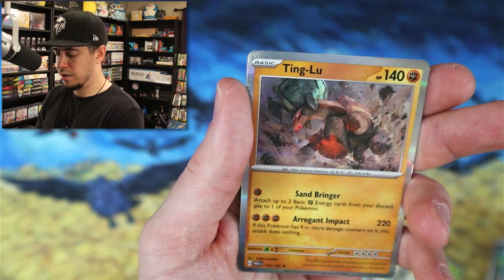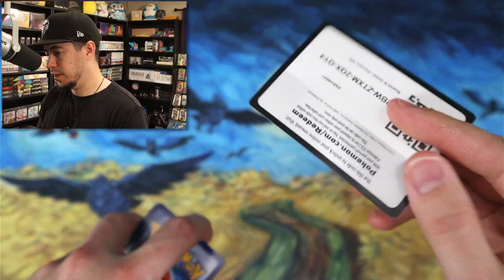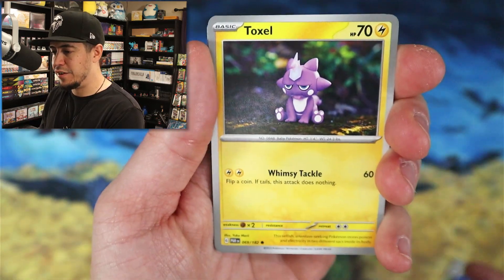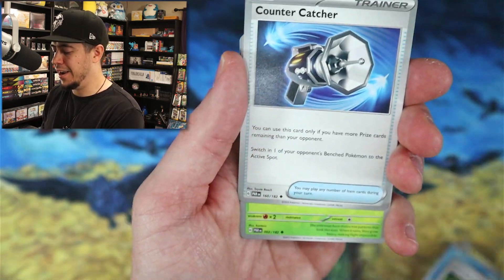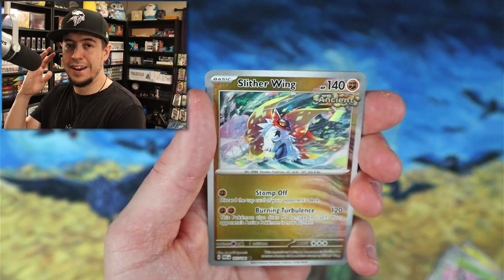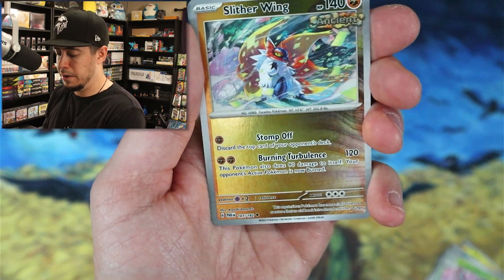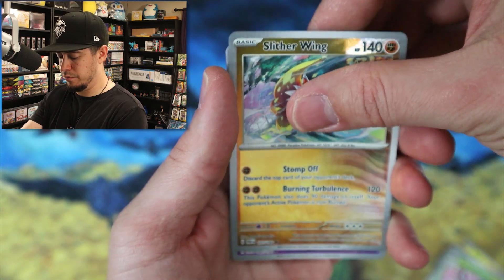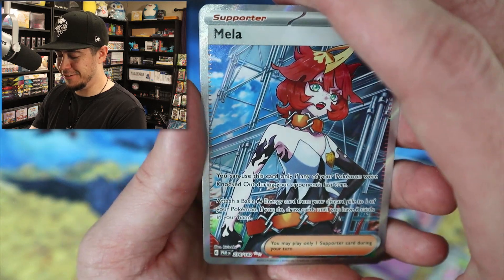Tampor reverse, Tinglu holo. I've been cleaning all morning because every other day I've been having these crazy nose-run allergy attacks and it's just been destroying me — to the point where I had to completely clean everything. I'm still messed up, but maybe that'll help. Slither Wing reverse holo — that's a dope reverse holo. Tinkaton reverse, Mela — oh dude, that's nice.